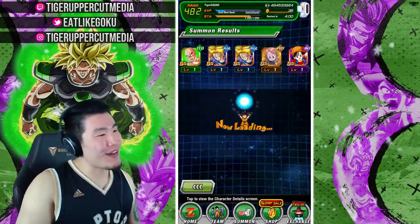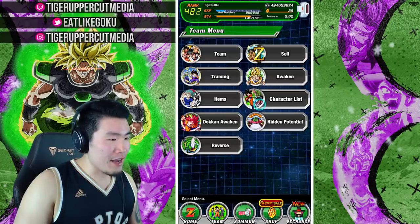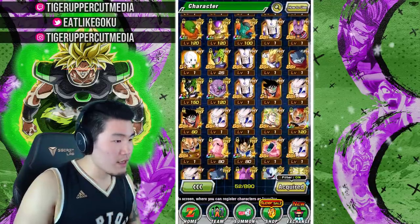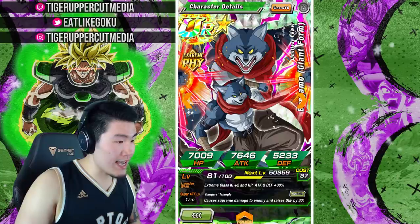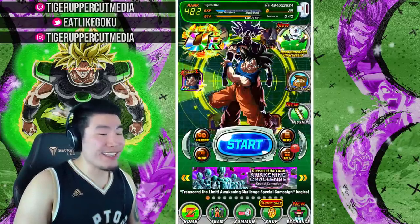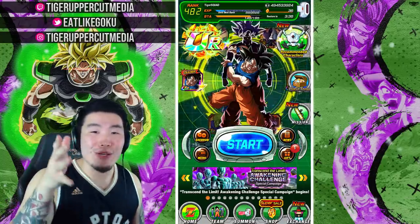So my summons were the most hyped. Let me check real quick actually if my Bergamo is duped out. Let's go to character list and we're going to filter by physical extreme. Bergamo should be up here somewhere — okay, there he is. And he is completely duped out. So he's a Kai. That's fine, we got a Kai. In my 10 tickets, I pulled a Bergamo Kai, but let me know what you guys got.